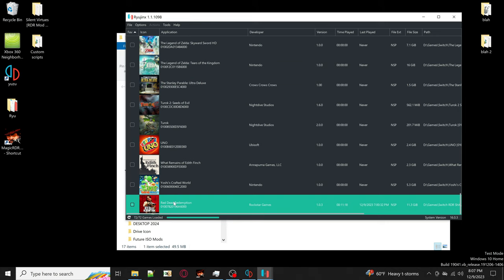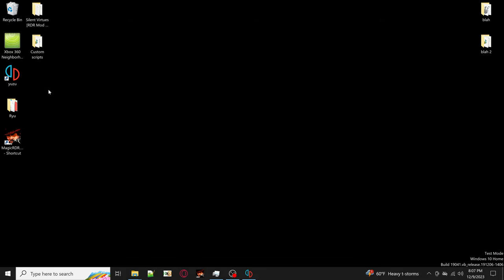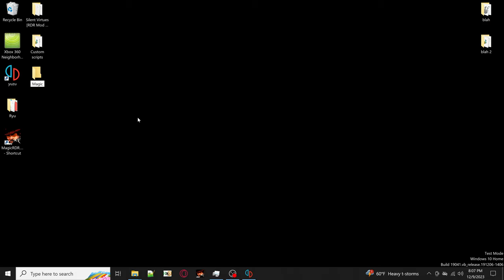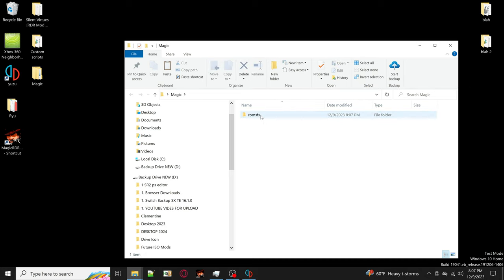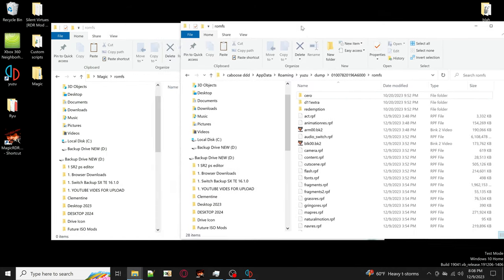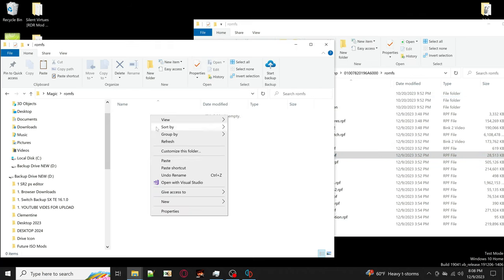In Ryujinx, same thing - go to the game, right-click, but this time go to 'Extract Data' and extract ROM FS. You can extract it to wherever you want. Once that's done, go to your desktop and create a folder called 'mods' or whatever you'd like to name it. Go inside that folder, right-click, create a new folder and name it 'ROM FS', then double-click into the ROM FS folder.